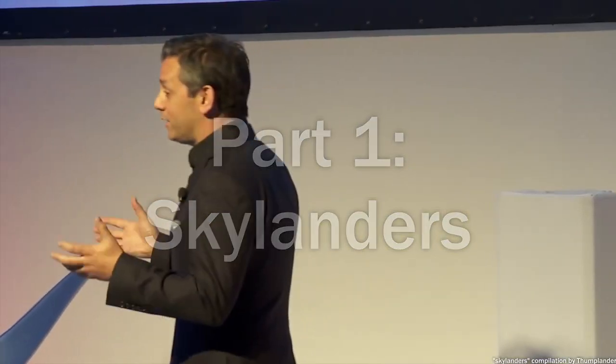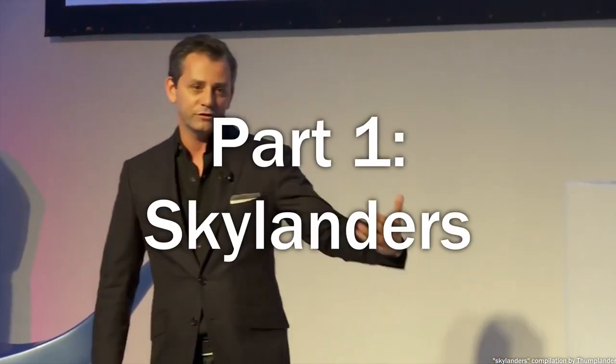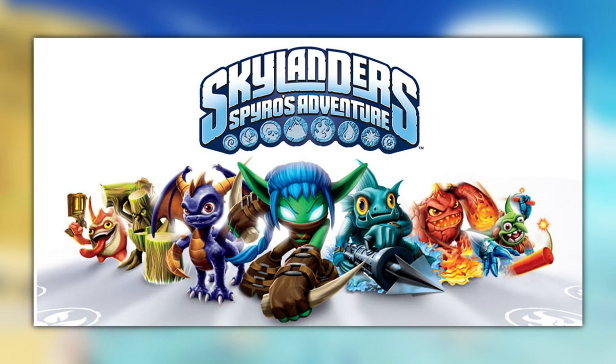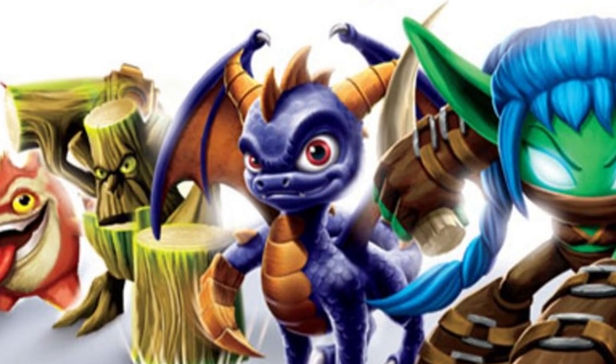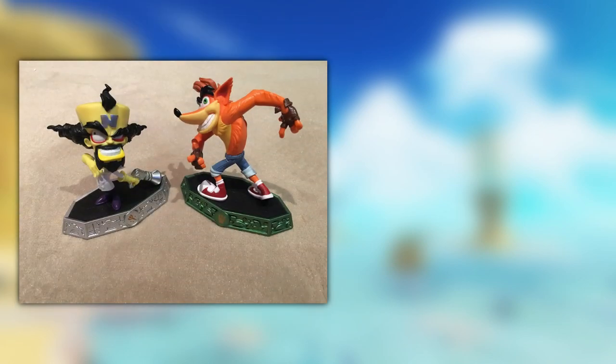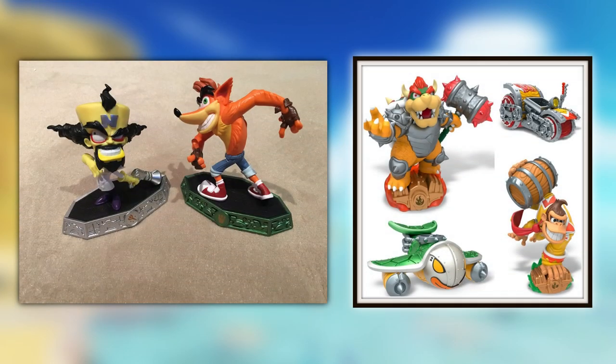The Skylanders series consists of six very similar games and 350 figures made by Toys for Bob between 2011 and 2016. The very first game's main title already leaves a bad taste — Skylanders: Spyro's Adventure. Yes, that Spyro, Spyro the Dragon. Look at how they massacred my boy. It's gonna get way worse in future games — spoiler alert: Crash Bandicoot, Doctor Neo Cortex, Donkey Kong, and Bowser are in later games, but we'll get to that.